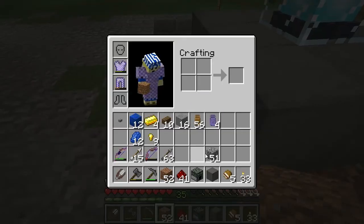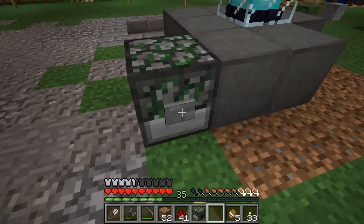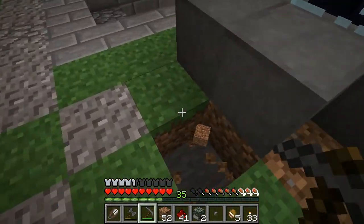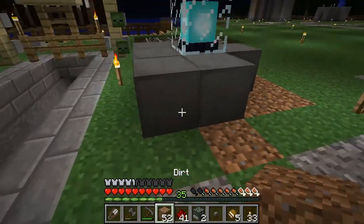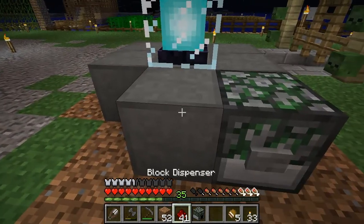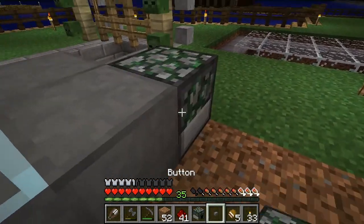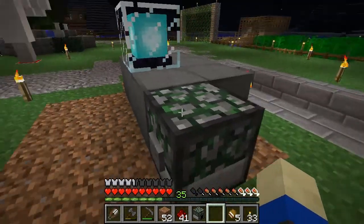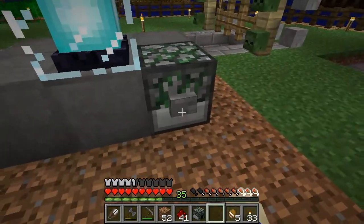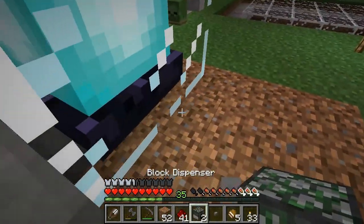I think it can spread from it the way I had it set up before, but since I know for certain it can spread when it's buried, I'm going to bury it. To make a cake you need flour, milk, eggs, and sugar - I think it's two milk, one egg. It might be a raw egg, I'm not sure.